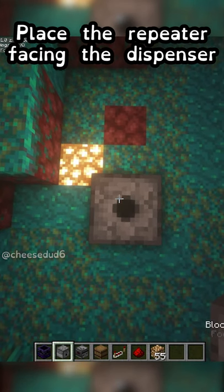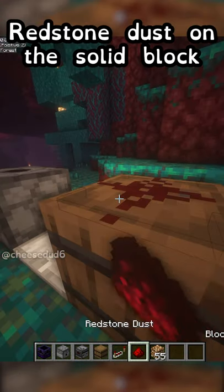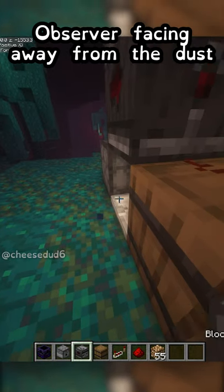Place your dispenser facing upward, place the repeater facing the dispenser, place your solid block behind the repeater, redstone dust on the solid block, observer facing away from the dust.